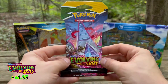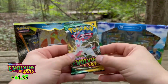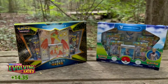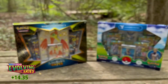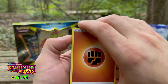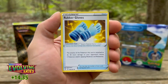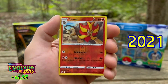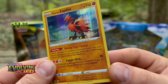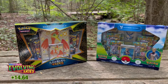Now we'll go into our second and last Evolving Skies pack. Can we match it with something we need to add to the collection? There's the code card. Starting here with a Fighting type. Shining Fates was released back in February. Here is Pyroar, into a Zapdos — Galarian Zapdos, Holo Rare. Okay, so that was the two packs. Let's get into our Pokemon Go.